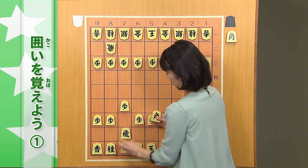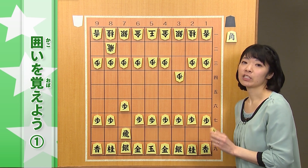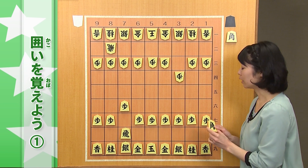駒組みをする時に、相手の角が打たれる場所がないかとか、読む量が増えてしまうんですね。ちょっと上級者向けになってきます。